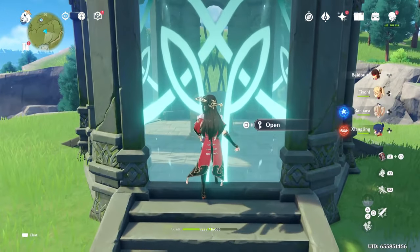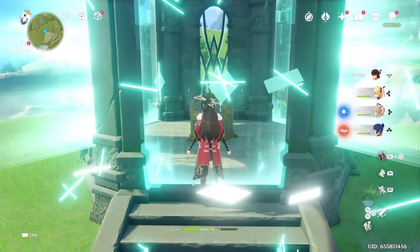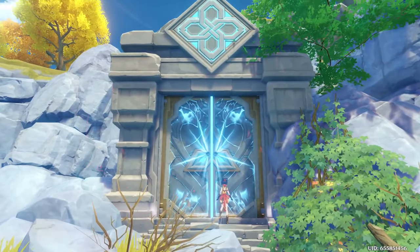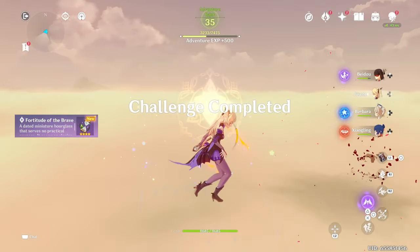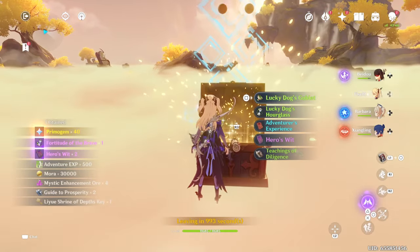The next method is chest farming and the Shrine of the Depths. I'd really highly recommend doing Shrine of the Depths first, and you can use interactive maps to find where they all are, especially if you have a lot of keys. And if you don't have keys, you can always do domains, which give you a lot of Primogems as well — and there should be no reason why you're not doing them. Most domains give you up to 40 Primogems.